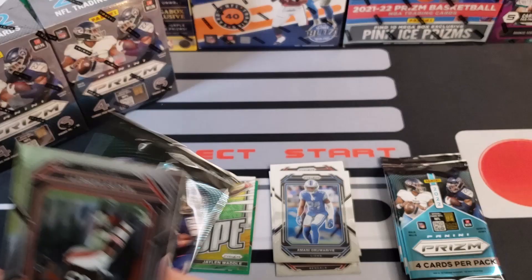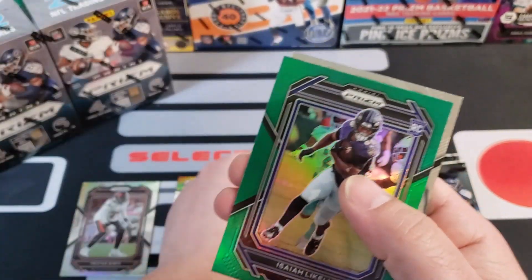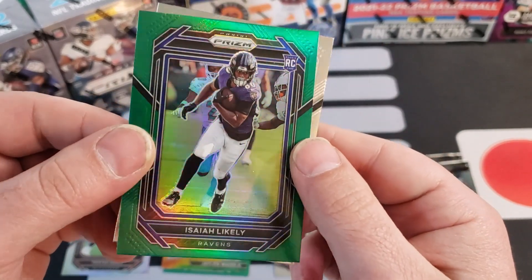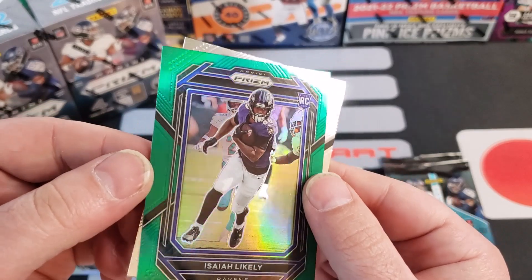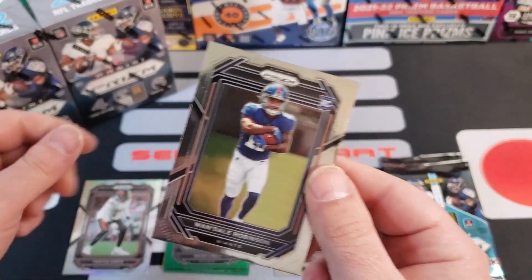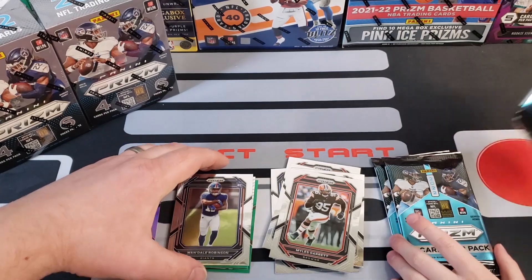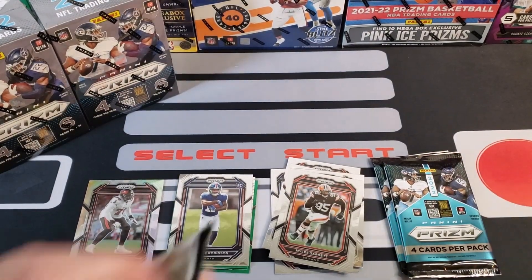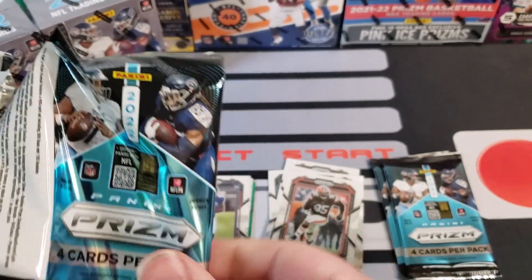Alright, Miles Garrett, Kenny Clark. Our next retail green is going to be Isaiah Likely — off center, heavily off center. We got a Wandale Robinson rookie card as well. George pulled this one from the middle.